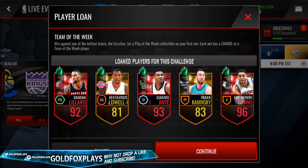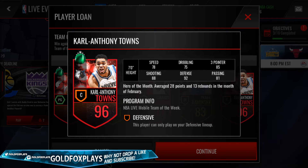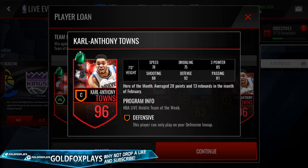The last card is the Hero of the Month, who averaged 28 points and 13 rebounds in the month of February — defensive center, 96 overall, Karl-Anthony Towns. His 92 defense is really, really awesome. And just like Giannis, his shooting is amazing because he's in the shooting lineup, and Damian Lillard's stats are overall amazing because he's in the 2-way lineup.